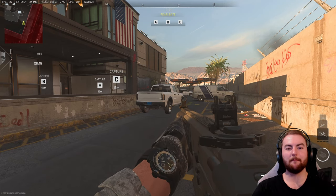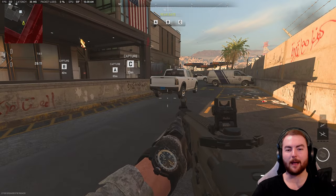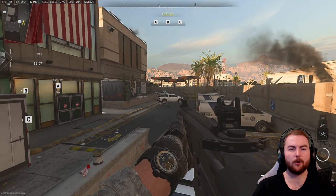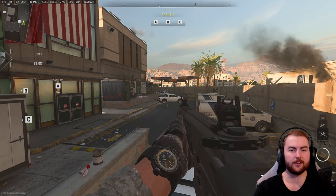Hey guys, what is going on? This is going to be your map guide in Modern Warfare 2 for the map Embassy, which is a cool little map in this game. It's definitely one of the more interesting ones. There's a lot of combat for pretty much everybody - a bit of long-range stuff, a bit of close-range stuff in and out of the buildings, and it makes for a very interesting map.